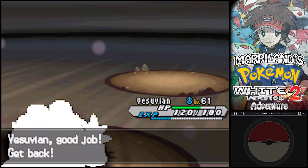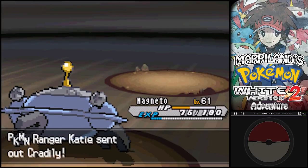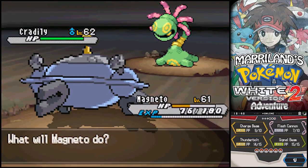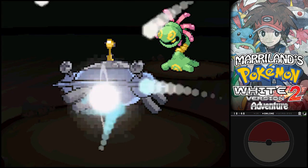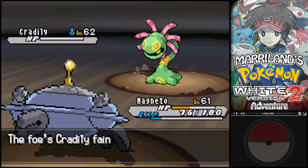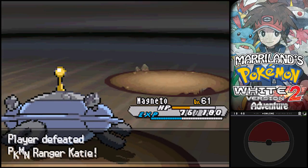Magneto, do your stuff - you've got this under control. Oh man, all right. That thing is ugly. I really don't like Cradily - I'm sorry. It's just kind of creepy. It's one of the weirdest looking Pokemon out there. Kind of hard to explain, but it just looks weird. It's some weird little... enemy.